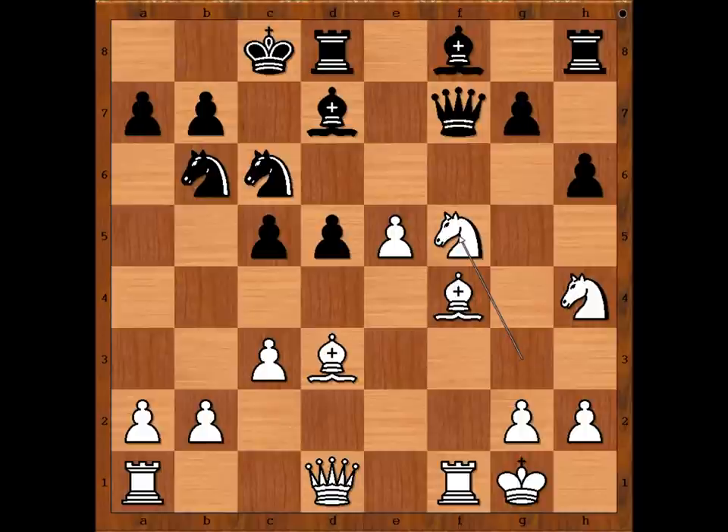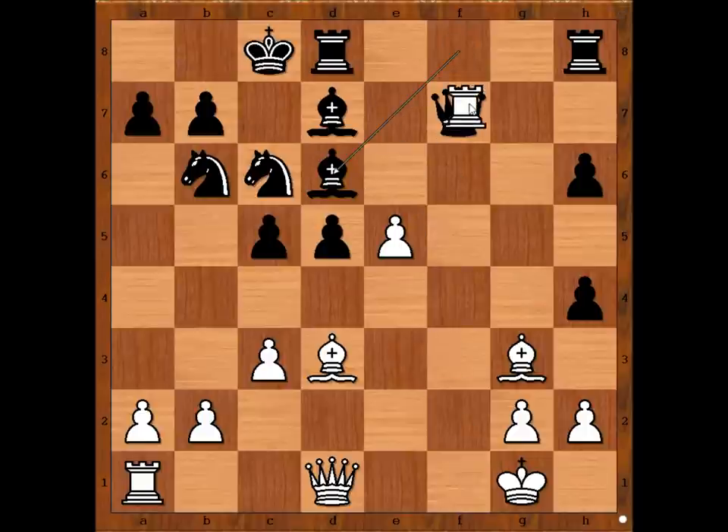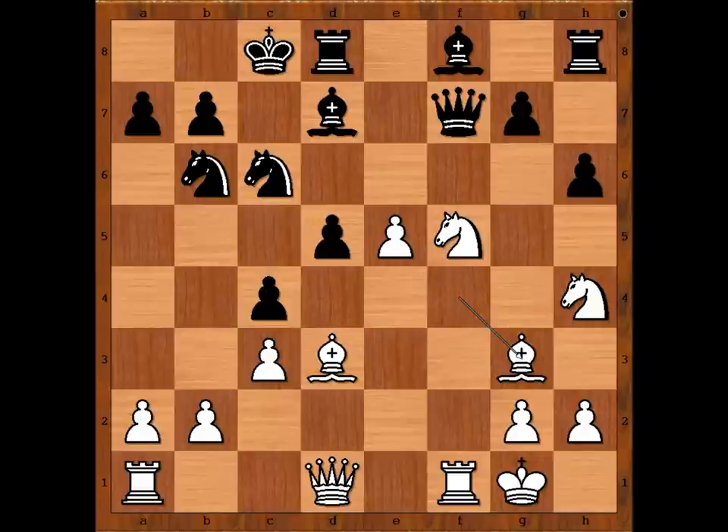Let's see what happens if g5 is played. Then bishop to g3, and if pawn takes knight, then knight to d6 check, forking the king and the queen. After bishop takes knight, rook takes queen — a little trap. So we have c4 attacking the bishop. And now, not moving the bishop — bishop to g3, another threat: knight to d6, winning the queen. Queen to e6, bishop to c2.